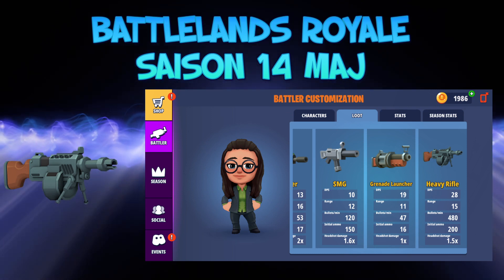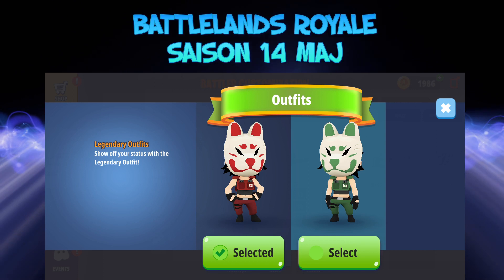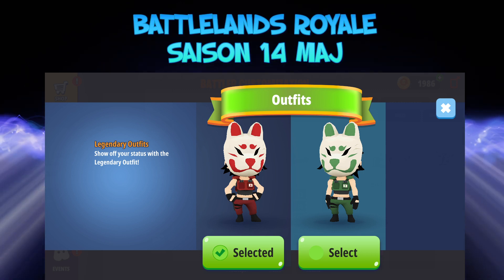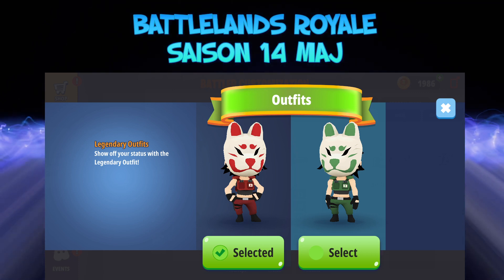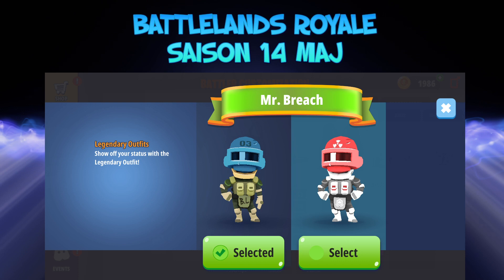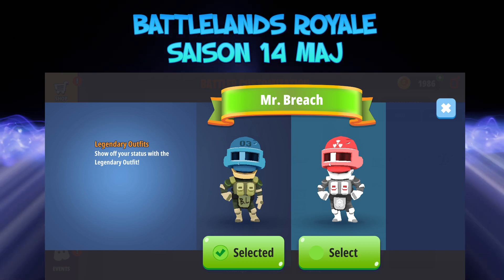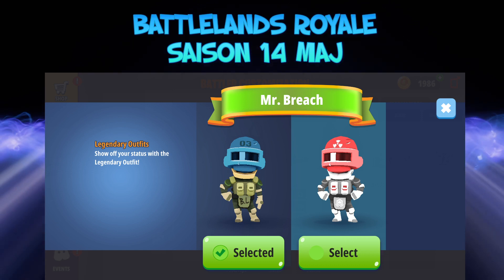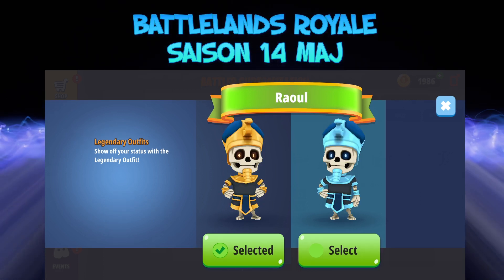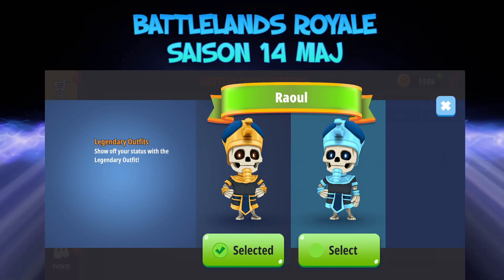Je vais vous parler de trois skins qui étaient avant des skins rares et qui deviennent maintenant des skins légendaires. Le premier s'appelle Fox Trot — je trouve même qu'il est mignon. Bonne nouvelle pour le prochain skin, c'est le skin officiel TGV, donc de ma team. En anglais, Mr. Bridge. Je ne savais pas que le skin TGV allait devenir légendaire, mais c'est une très bonne nouvelle pour mon équipe. Et pour terminer, le skin Raoul — très rare dans le jeu — devient également légendaire. Franchement, il est stylé avec sa nouvelle tenue.